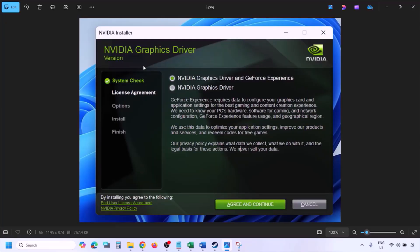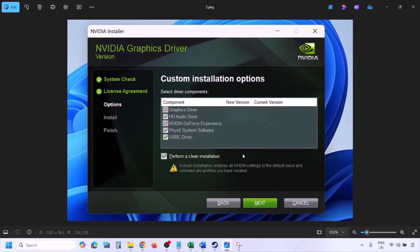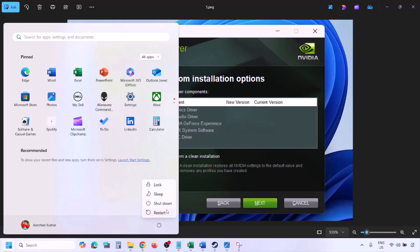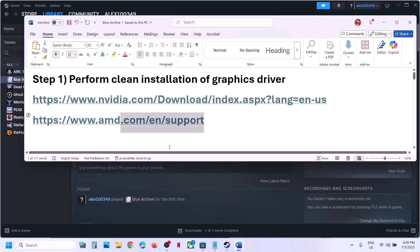Once you run the exe file you will see this screen. Click on Agree and Continue, then select the Custom option — by default Express would be selected. Select Custom and click on Next. On the next screen, put a check on the box which says 'Perform a Clean Installation'. Click on Next and let the installation complete. Once done, restart your computer and launch the game.